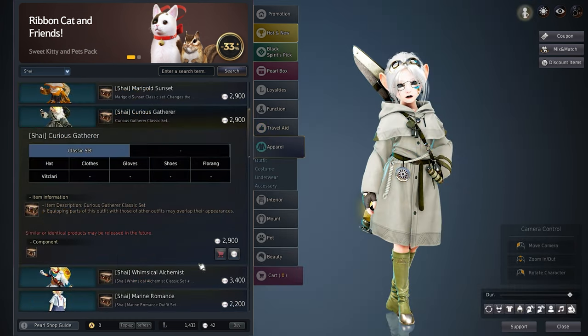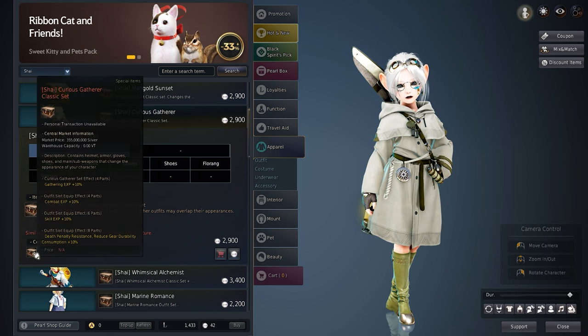The next item you should consider is at least one outfit. This will increase both combat and skill experience, which can be used all the time, making it a must.